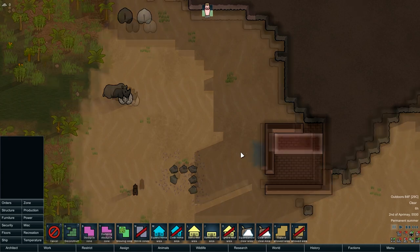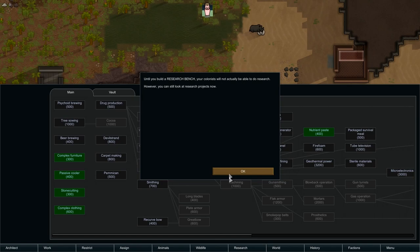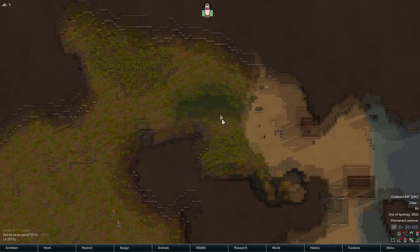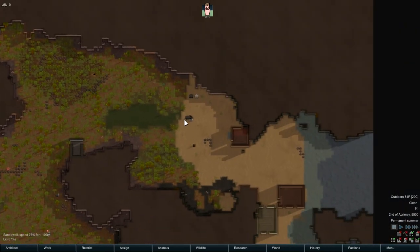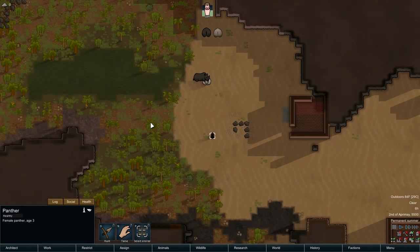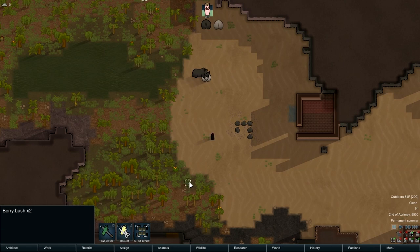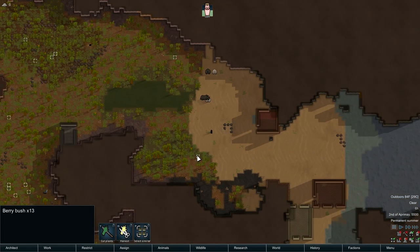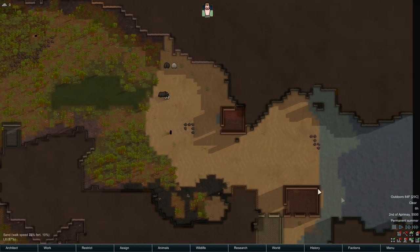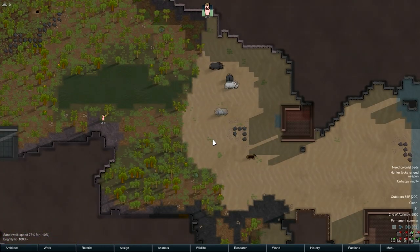Nothing like the beginning of a new RimWorld game, I do enjoy it. For research, the vault will have to be researched before we can actually make one, but it is what it is. Don't want to make it too easy. This cat could be a real problem — we're going to need some weaponry. There are some berries about so we'll be able to make some food out of that earlier on.